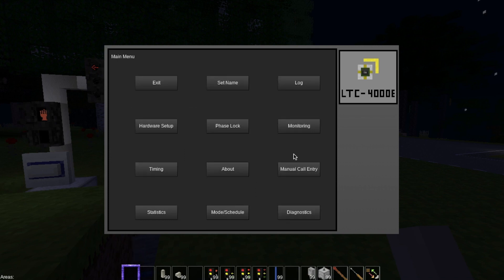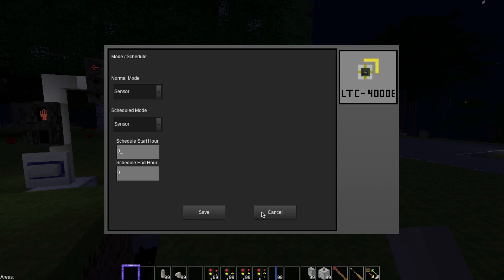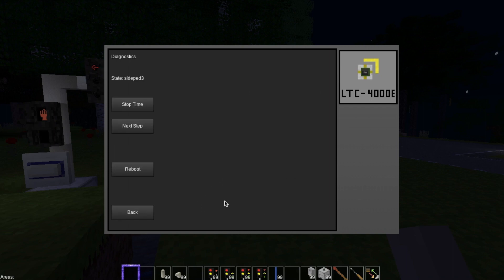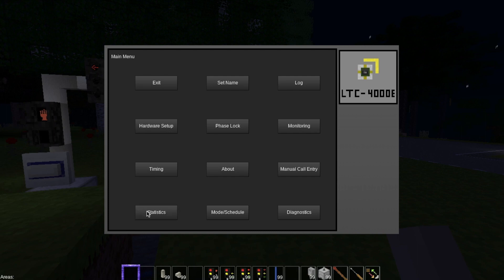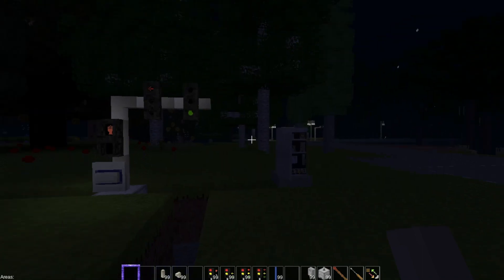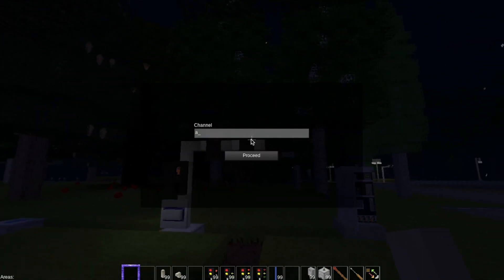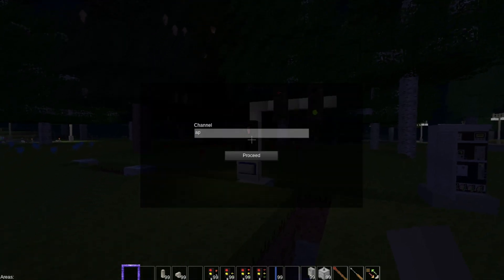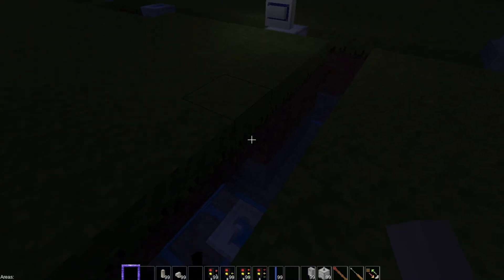This mod will only work with Streets 1, Streets 2, or the Roadway mod. If you're using the streets mod you select Streets 1, or if you're using Streets 2.0 you use Streets 2. That counts the triggers from the detectors or from the push button, and you can see they have different codes. These codes I will show at the end of this test clip. You can see there's channel B, channel BP, and BT for turn lane.